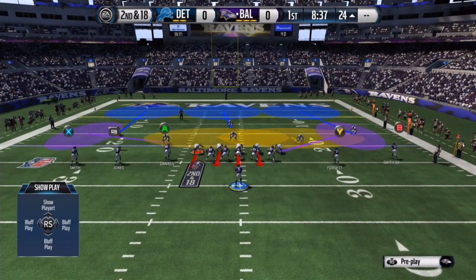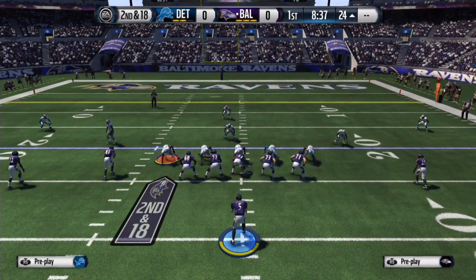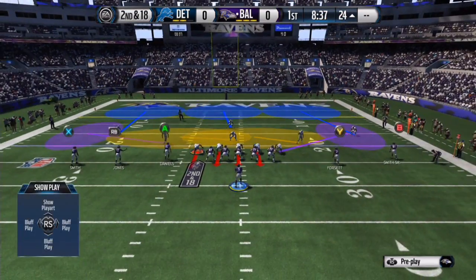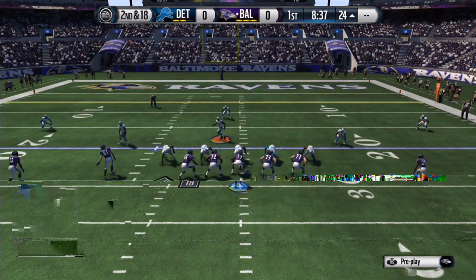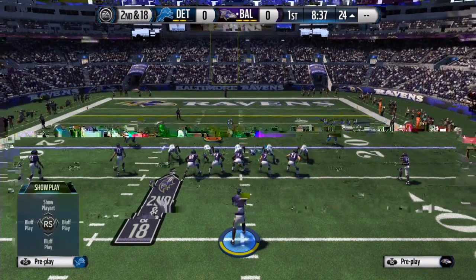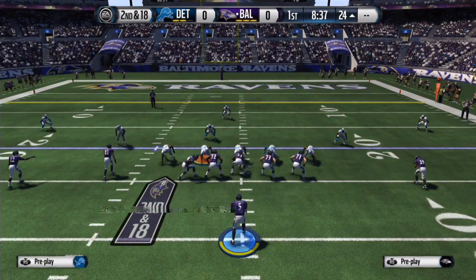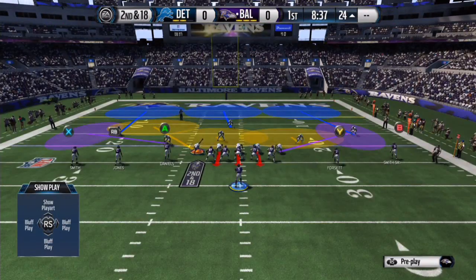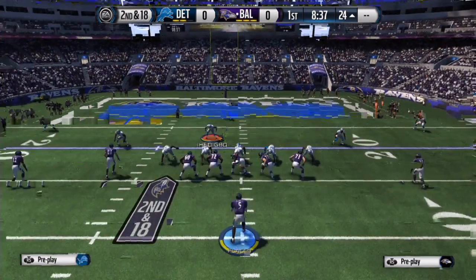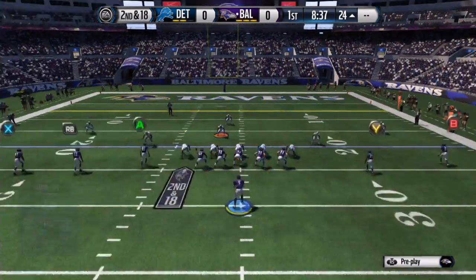If you have four linemen and want to blitz, you want the non-linebacker guy in my situation to blitz, and you could still have everything covered basically. You can use your linebacker right here. This is the general base defense you want to come out in if you're going to run a 5-2 normal.